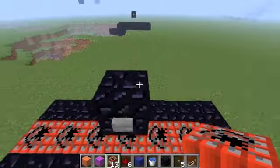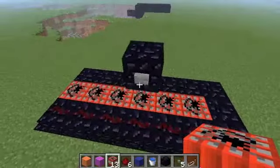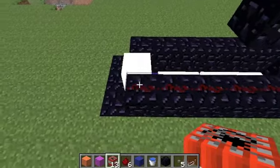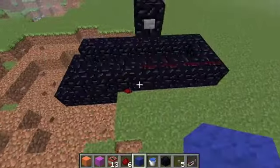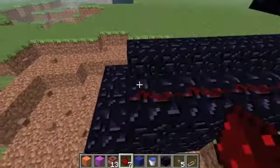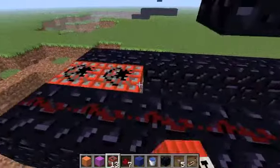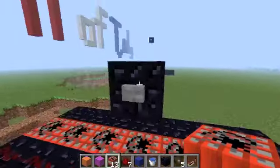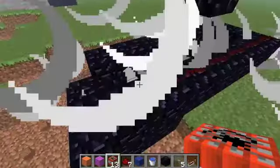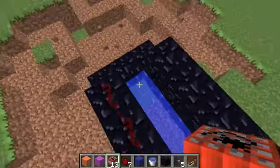It doesn't always work, so if it doesn't work the first time, that's fine. See? It does that a lot of the time, and that is why I use obsidian. If there was invincible redstone, that would be awesome. But let's just try it again. So you kind of know it works — the redstone is powering everything, and just sometimes it falls over there.